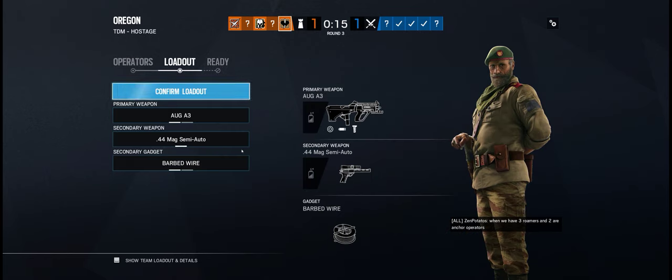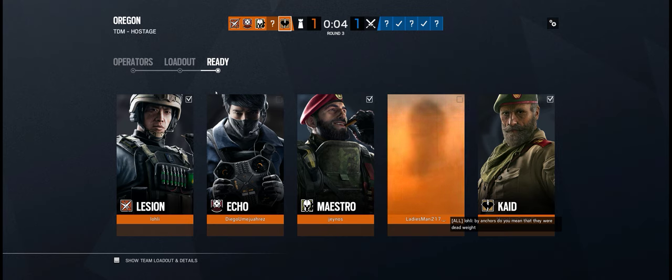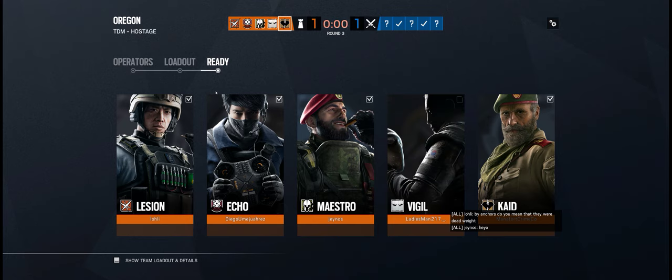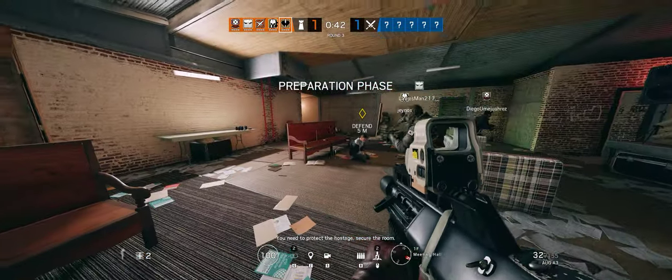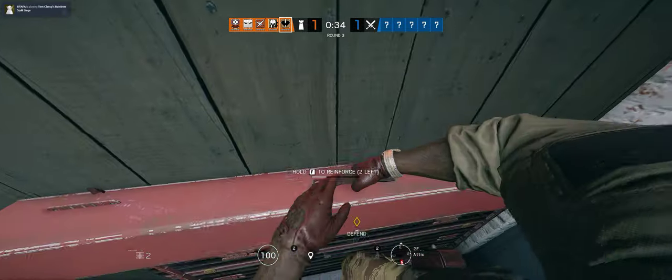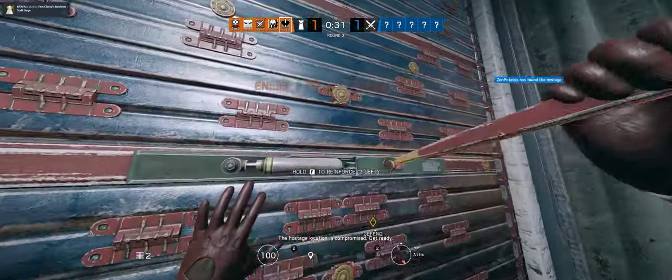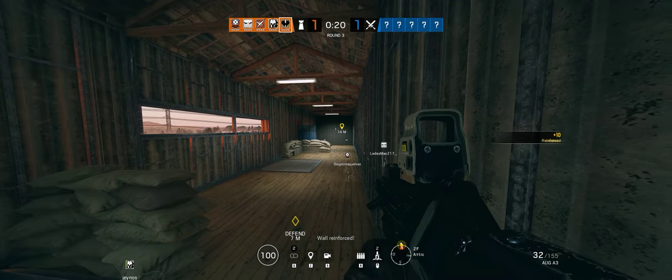I'll go electrify some hatches. Someone's messaging me on Steam — Resident Evil 7 is $16 on Green Man Gaming. What about Resident Evil 7? Some stuff seems to be on sale. Must be getting desperate now that the Epic Games Store is going to kill Steam. Reinforce! Can someone reinforce up the other side? I'm out.